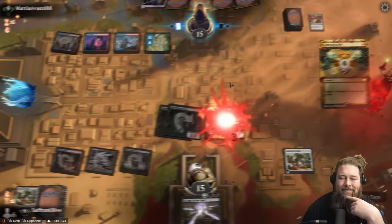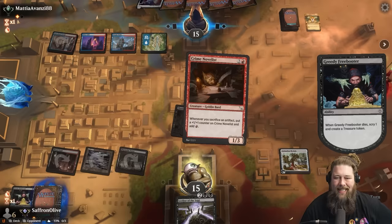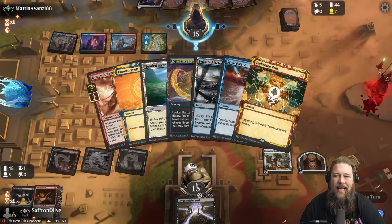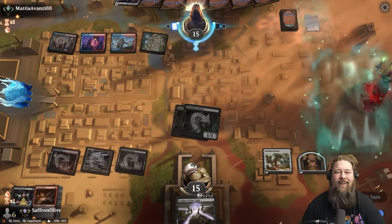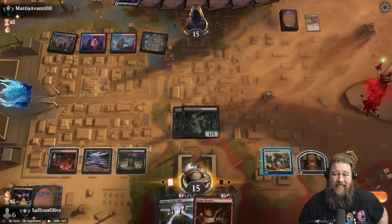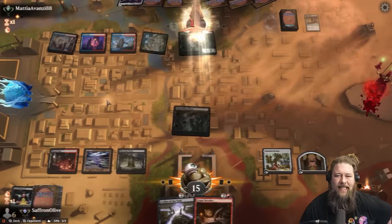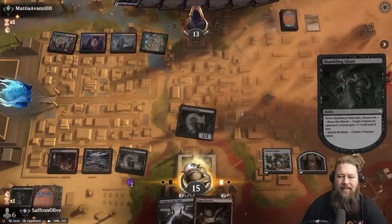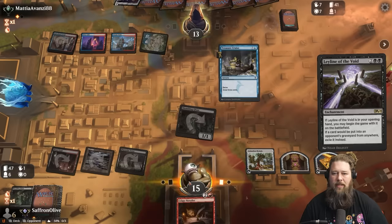We got to keep Crime Novelist — that is a combo piece! Opponent finally had to spend a real removal spell on one of our horrible 1/1s. But always with the Treasure Cruise. To combo off we need the sack outlet, and we need to find a way to resolve our stuff through our opponent's counters. It might be worth playing the Leyline — sack a Shambling Ghast, make a treasure, play the Leyline. Their graveyard was just exiled, so this will mostly keep future Treasure Cruises shut down. If it eats a counter, that's kind of a win too.